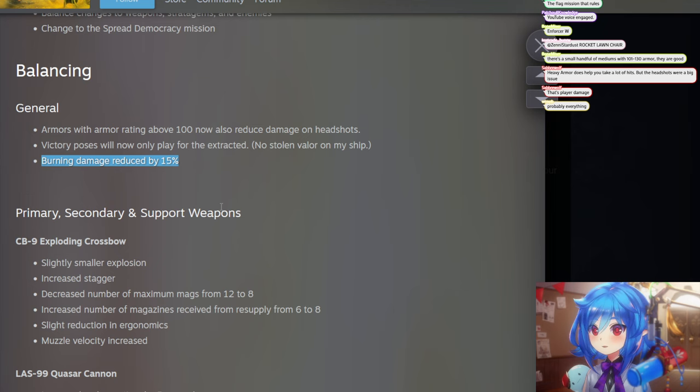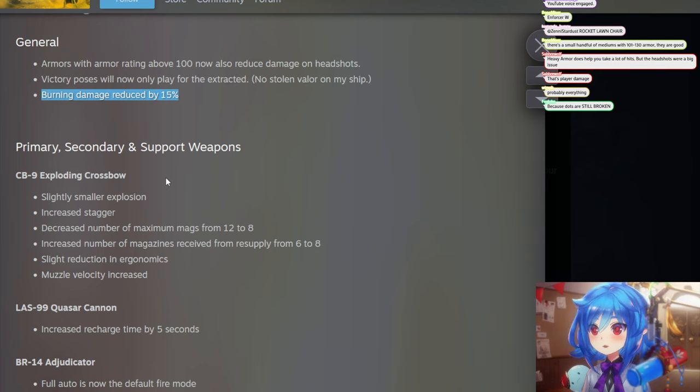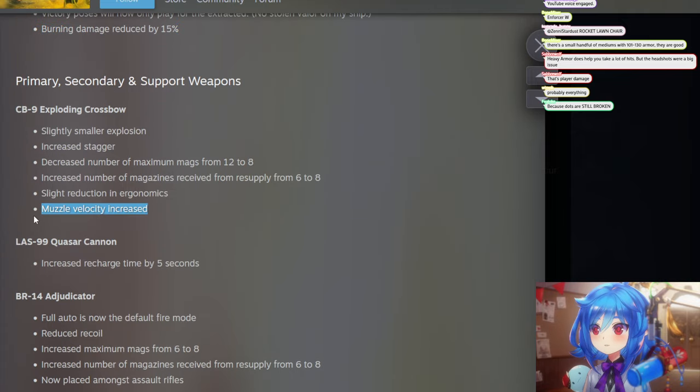Primary, secondary, support weapon changes. Exploding crossbow — I actually used it a lot before. Slightly smaller explosion, increased damage, decreased maximum magazines down to four, increased number of magazines received from resupply, so you get a full resupply now. Slight reduction in ergonomics and muzzle velocity increased — this is huge, because it was kind of hard to hit stuff with it since it was so slow.